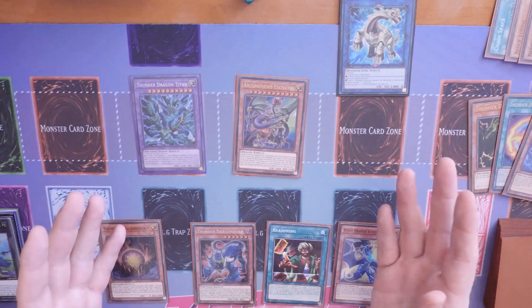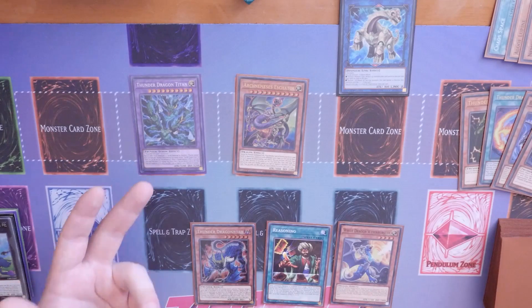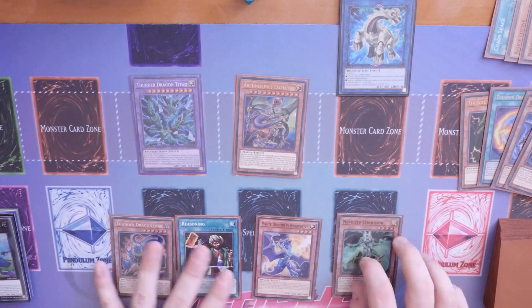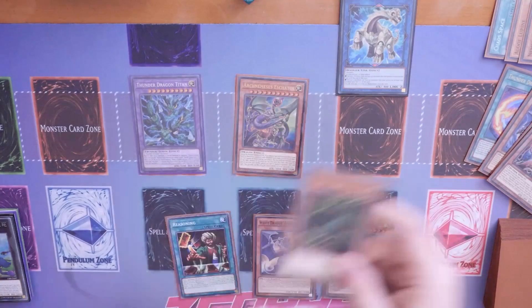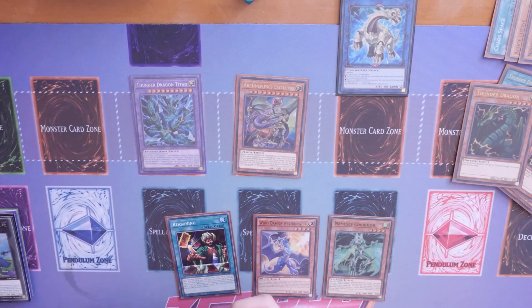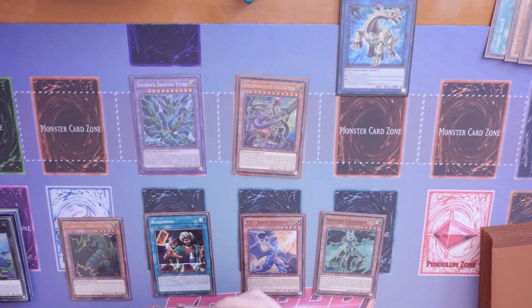Your opponent can't special summon anything, so all they can do is set a card. During the end phase you can use Thunder Dragon Matrix's effect to discard itself and give Titan an additional 500 ATK, then use Titan's effect to pop the card left there - or pop back row if that's what they set. You draw on your turn and can use Roar's effect - discard, add back Thunder Dragon Titan pop, search out - and repeat Thunder Dragon pop search out. You've now technically popped four cards off Titan.